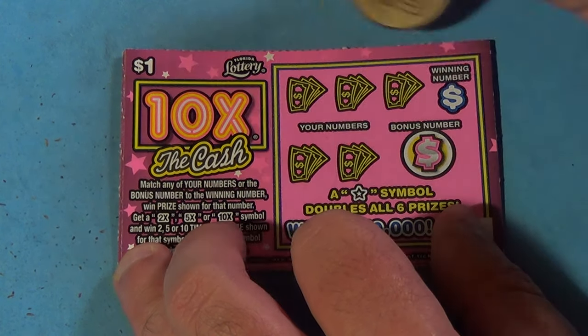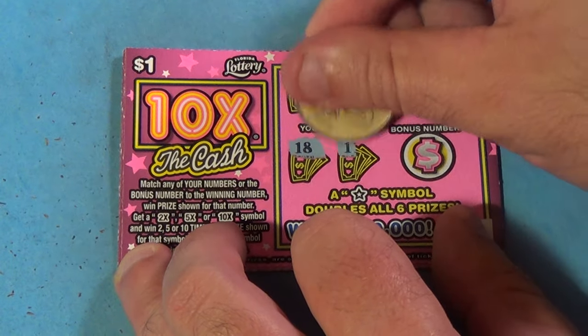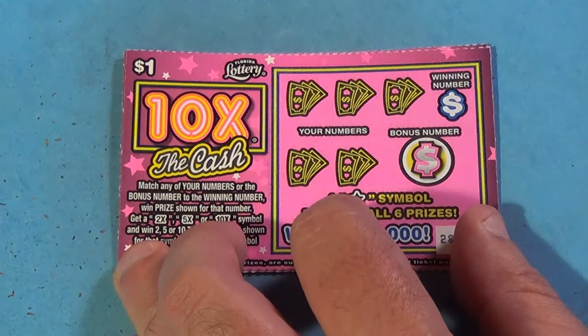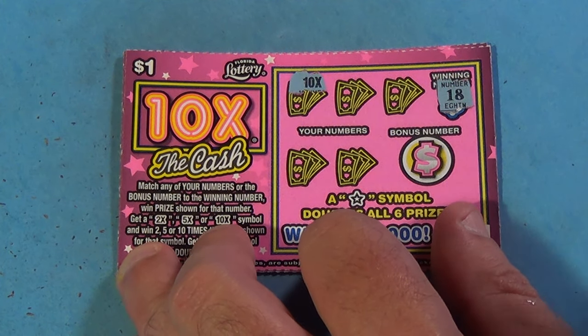Next one — winning number is a 9. We have 15, 1, 14, 18, 11, and a 16. That's no good.